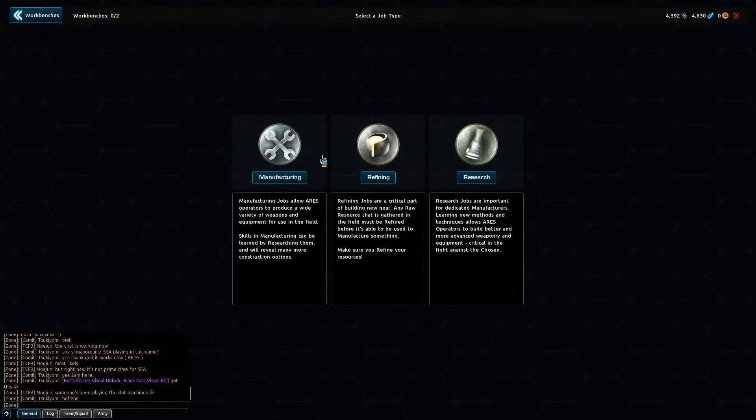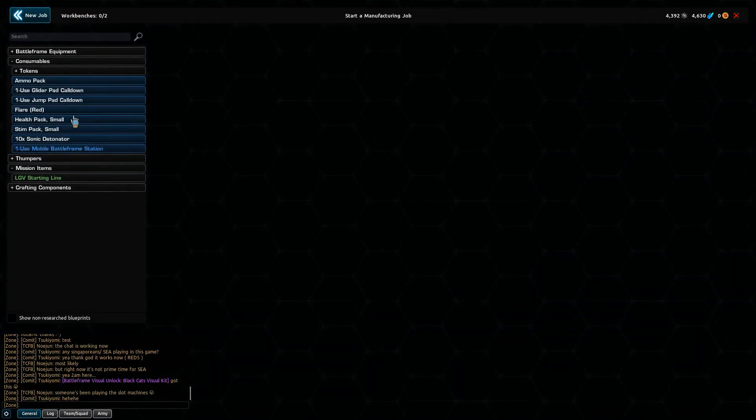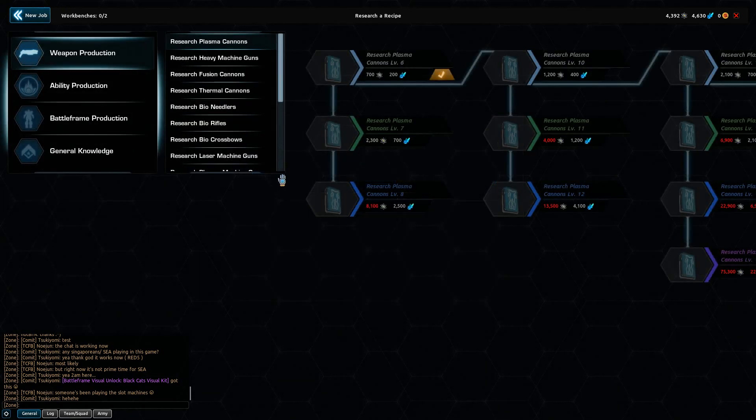So you're going to wonder: I want to manufacture something and it's not on the list — what do I do? Well, you're going to have to go to research. You'll see that you can research different items, and as you research them it will allow you to craft the item through the manufacturing window. So if you want to make plasma cannons level 12, you have to first research this, and then you'll be able to make it.